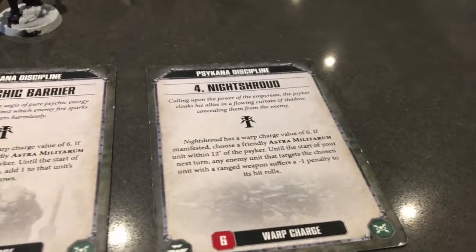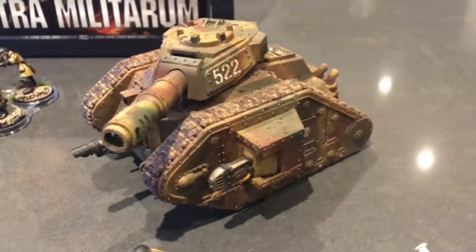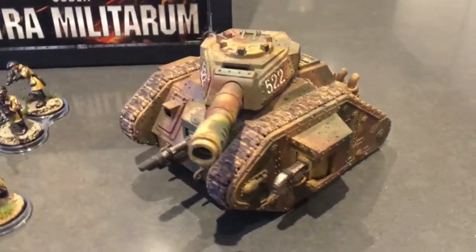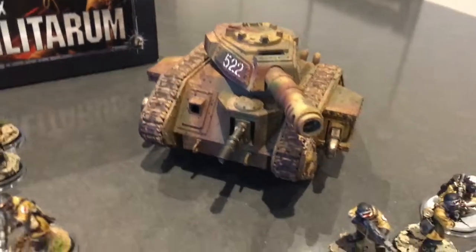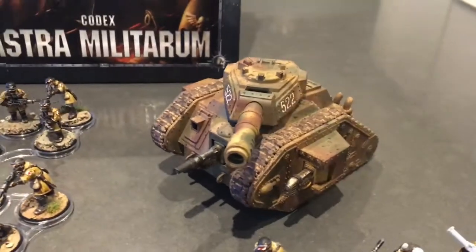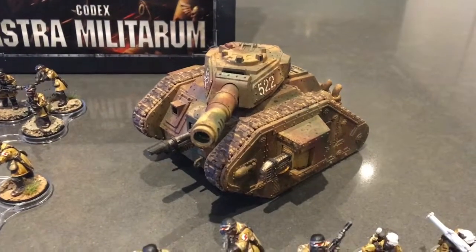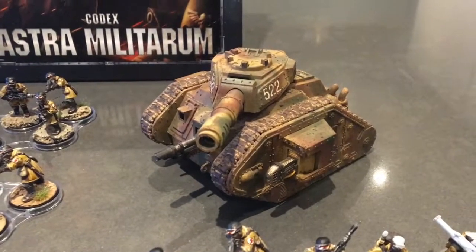This goes really well with my third and final HQ choice, which is a Leman Russ Tank Commander. He is armed with two Plasma Cannon Sponsons and a Las Cannon. I will be spending one command point at the start of every game, leaving me down with seven, to upgrade the standard battle cannon to the Hammer of Sundrance — because who doesn't like a flat 3 damage battle cannon?